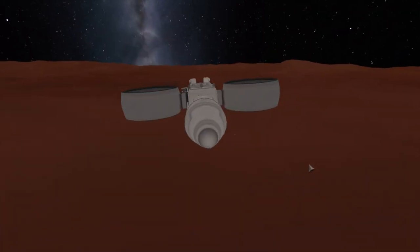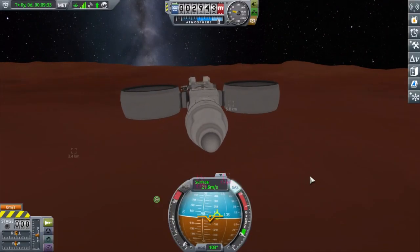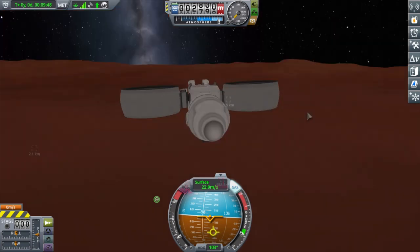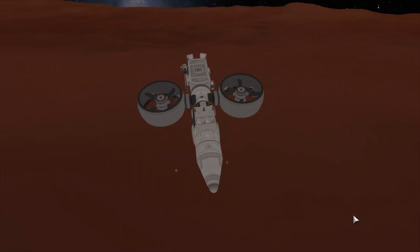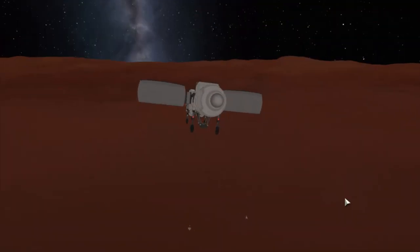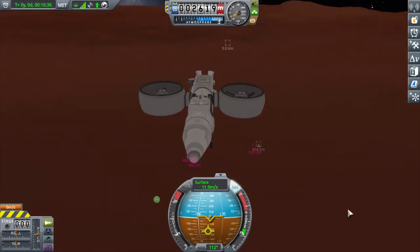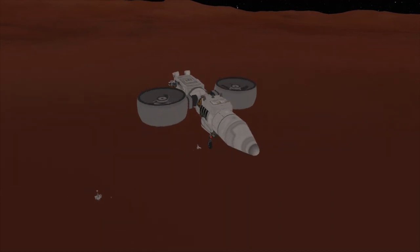Each rotor assembly has a pair of rotors rotating in opposite directions so that I can be stable. Each of the rotor assemblies is also connected to the main fuselage with a servo, and that allows me to pitch forward and fly forward without having to pitch the whole vehicle. So my Kerbal inside, in theory, would be more comfortable - sitting almost horizontal while the vehicle is still continuing to fly forward.